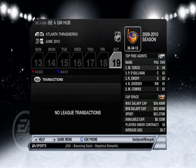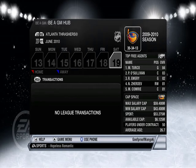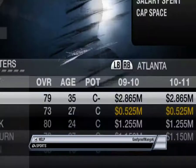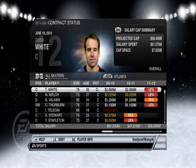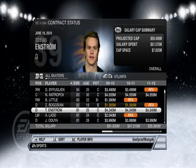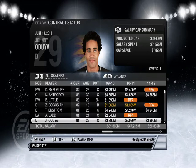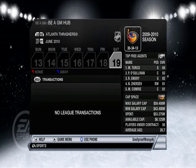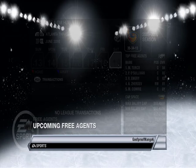My Xbox name is GoofProofMango6, whatever that means — that was just one of those automatically generated ones. Let's quickly take a look at our team. So let's go by overall — that's Dustin Byfuglien. This was after Kovalchuk was traded, I guess. We suck, man. Salary cap is only 59 million dollars — it's crazy. Whatever, our team sucks.